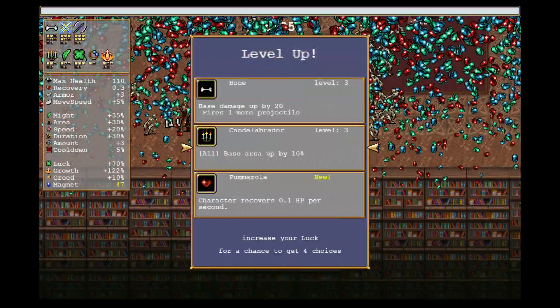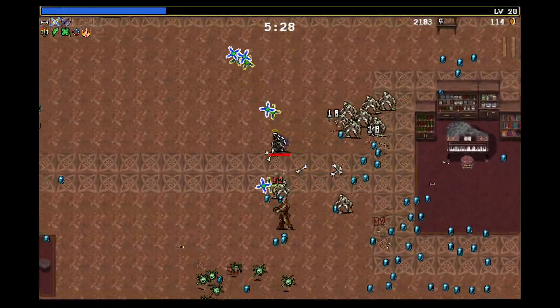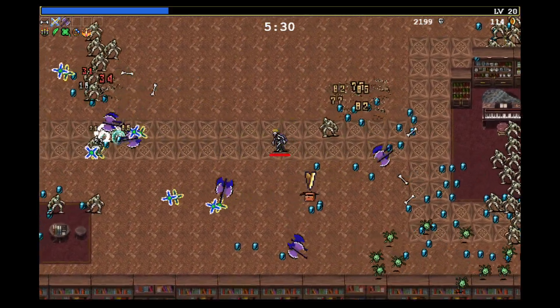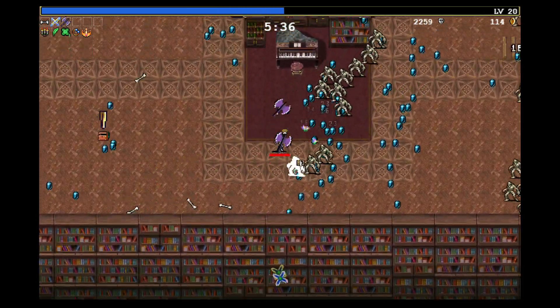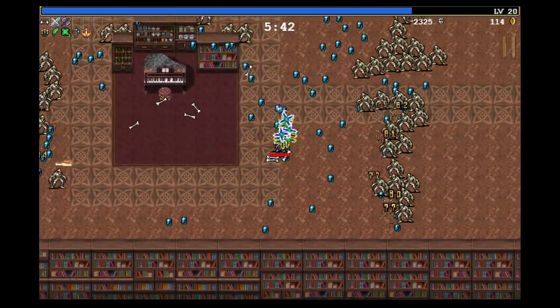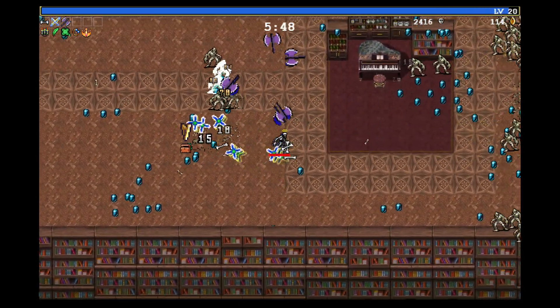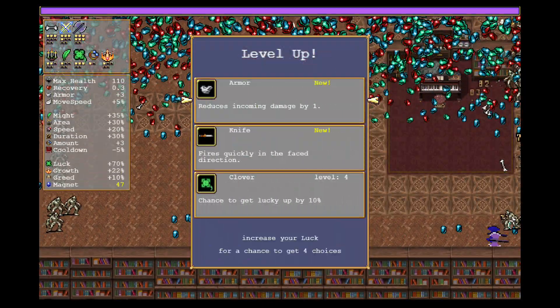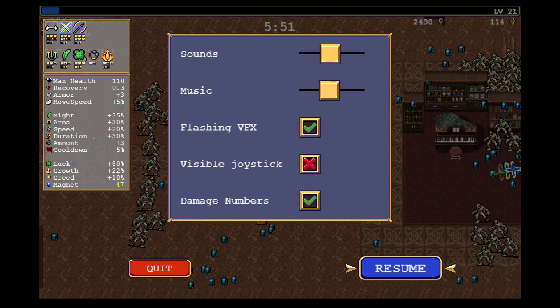Alright, level 20 — here we go. I guess we'll level up the bone, and now we should have an additional projectile. We're firing a bunch of axes into the air. Certain weapons in this game can evolve, but the only way to evolve them is by opening a treasure chest while you have the appropriate passive item that goes along with it, and while the item is max level. My axe needs two more levels before it's maxed, and it requires the candelabra, which we already have.